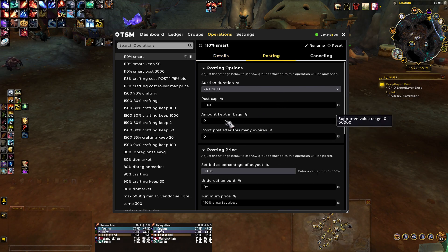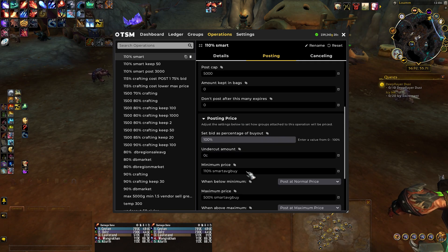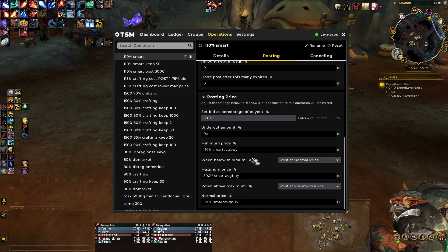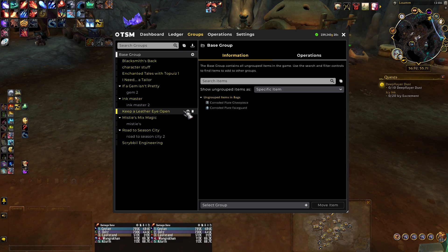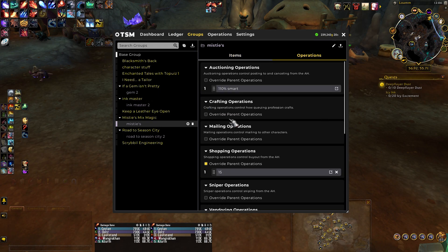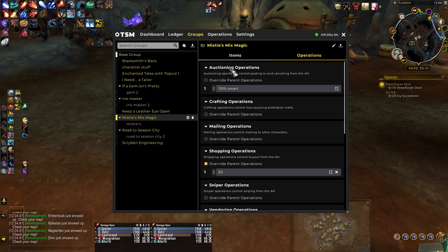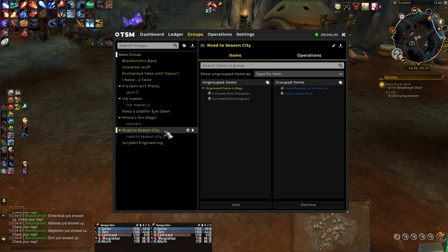For resell, I have this smart average buy set up. It's just going to sell it for 110% of what you bought it for, on average, based on the amount that you still have in your inventory. So Misty's Mix Magic is the same thing — it's got multiple items with different amounts, so I have a group and a subgroup. Same with Road to Season City.